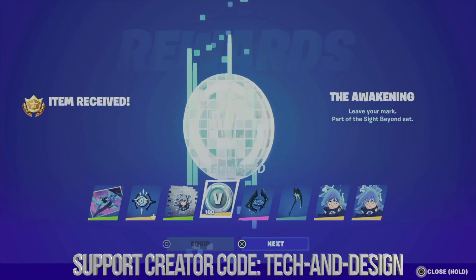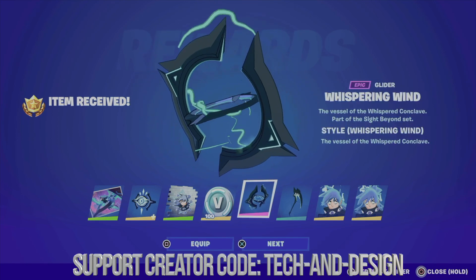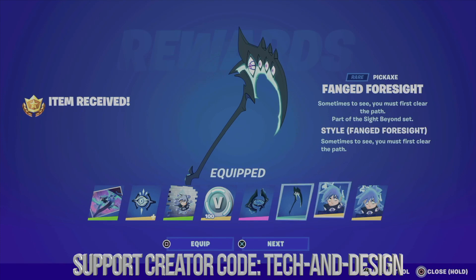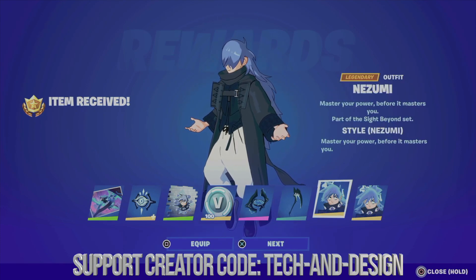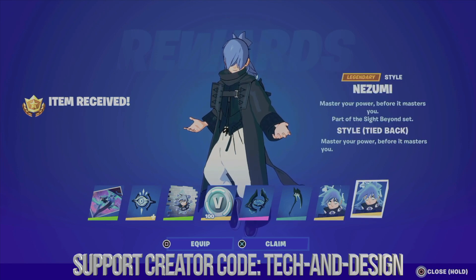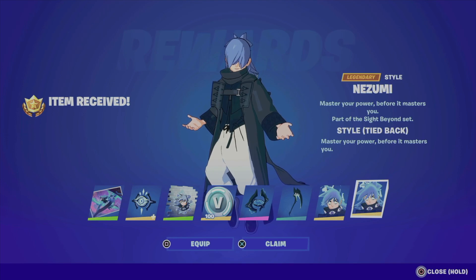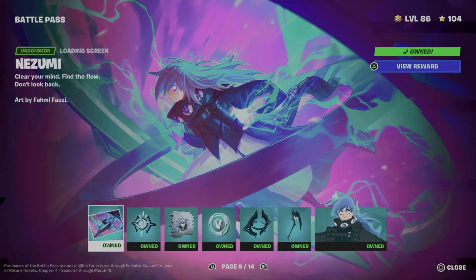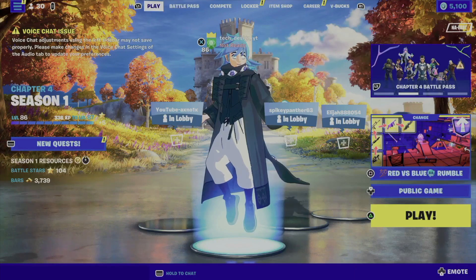We're going to equip this as well, get those V-Bucks, get this awesome glider, move on to the pickaxe, and we just unlocked this skin. We're also going to get this style for it as well, so you get both styles. That's because I claimed everything, so I was able to unlock that skin without any problems.